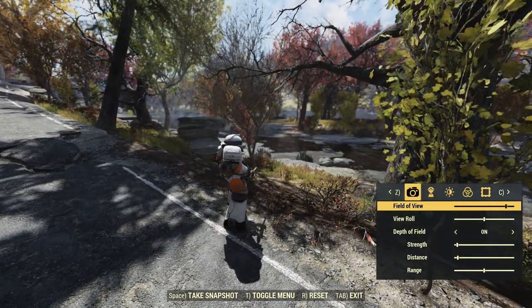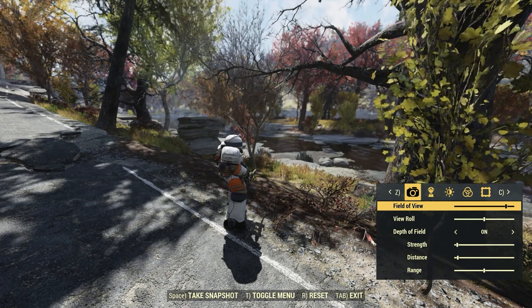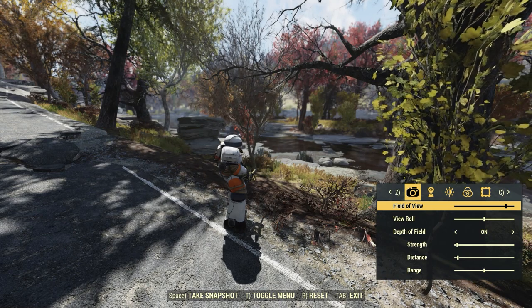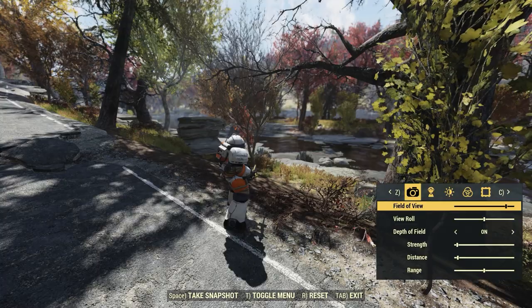You can also use an auto clicker or make your character spin if you can find a way to do that, but photo mode is probably the better way, in my opinion.